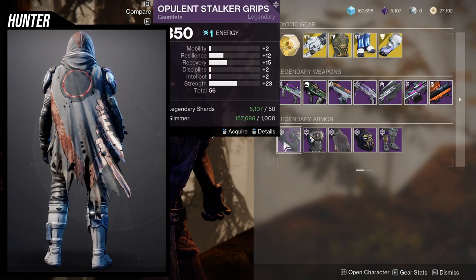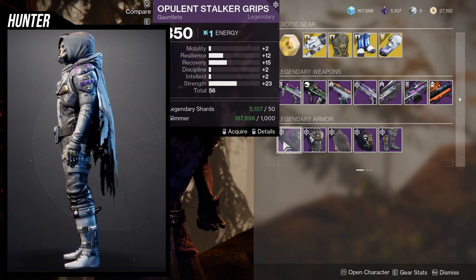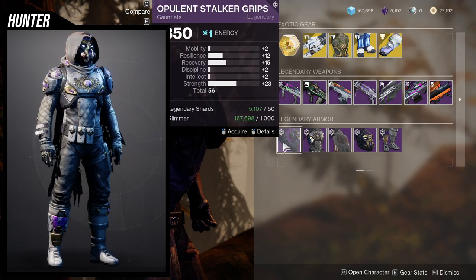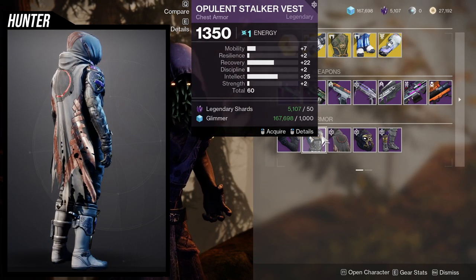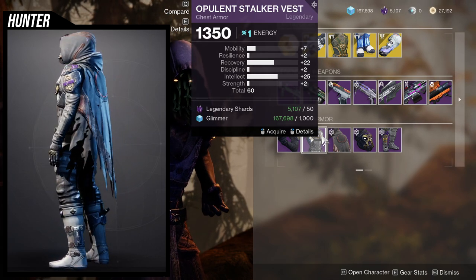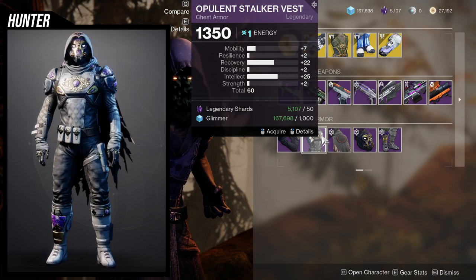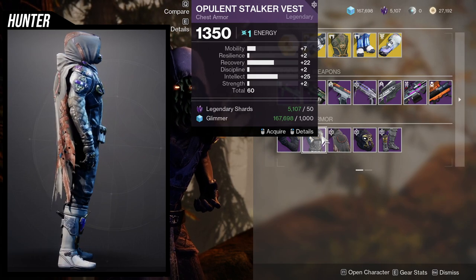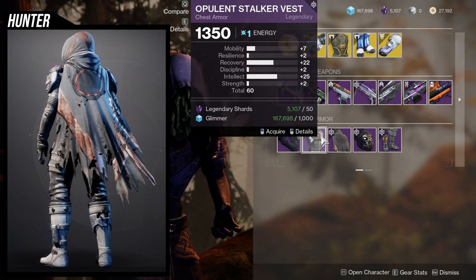The Hunter stats are rough. The resilience is low, though if I bump mobility up to 10 that'd be nice. The 23 strength is nice especially if you go for a strength build, since Hunters need one now. This piece is a maybe. The chest piece however is pretty filthy — especially if you don't care about resilience. It's good for PvE and PvP. Mobility can bump up to 17, reaching 19 once masterworked.